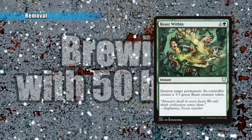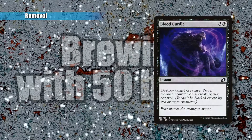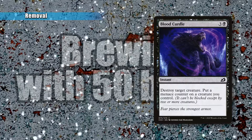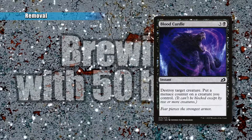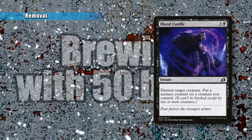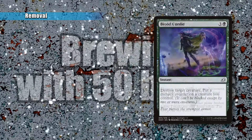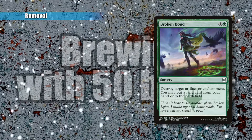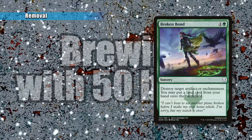Kirtle lets you destroy a target creature and put a menace counter on a creature you control. These ability counters are going to be super important later, but in this instance it's helpful to destroy a target creature, even though it costs a little more than most kill spells. Next, you have Broken Bond, which destroys a target artifact or enchantment and puts an additional land from your hand onto the battlefield — extra value on top. Even though it's sorcery speed, it's still very good. You're destroying an artifact or enchantment and putting a land onto the field for two mana.